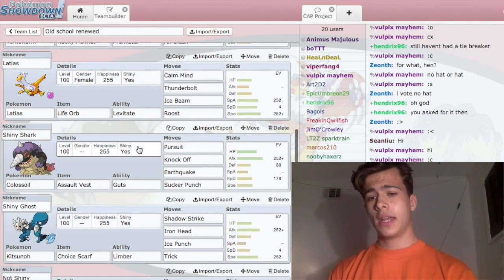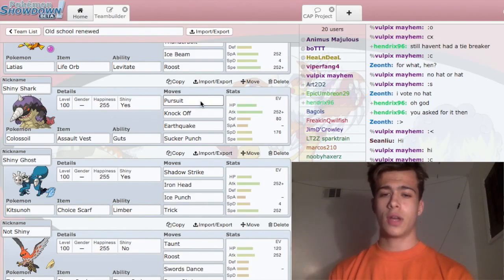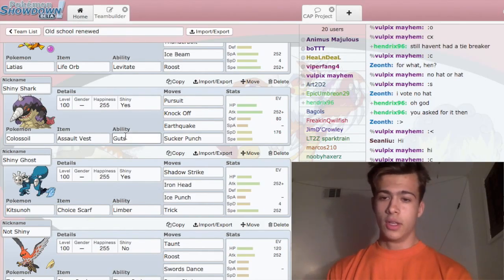Then I have Colossoil, running the usual set except it's not running Rapid Spin or U-Turn — it's running Pursuit, Knock Off, Earthquake, and Sucker Punch with unusual EVs and an Assault Vest. I'm running Guts because it's just a safer bet; Rebound is better, but Guts works.